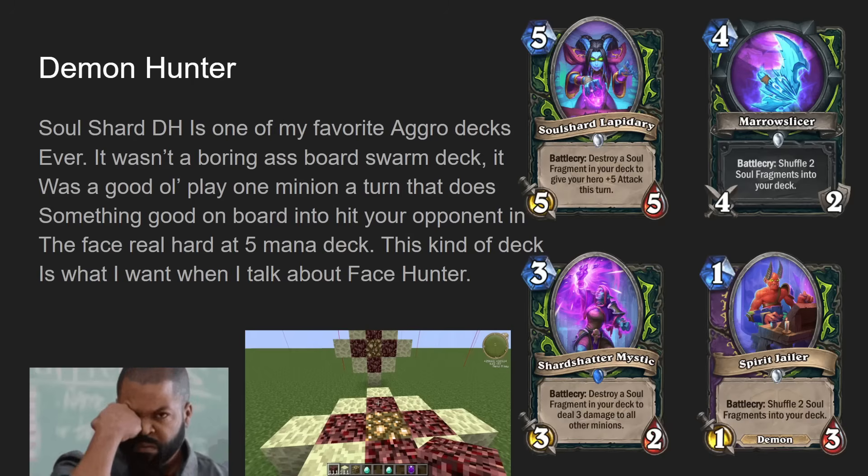We have Soul Shard Lapidary — five mana five-five, battlecry destroy a soul fragment in your deck to give your hero plus five attack. Arrow Slicer — four mana four-two weapon, battlecry shuffle two soul fragments into your deck. Shard Shatter Mystic — three mana three-two, battlecry destroy a soul fragment in your deck to deal three damage to all other minions. And Spirit Jailer — one mana one-three demon, also a Warlock dual class card, battlecry shuffle two soul fragments into your deck. The soul fragments themselves are zero-mana spells that cast when drawn and heal you for two — nothing crazy.